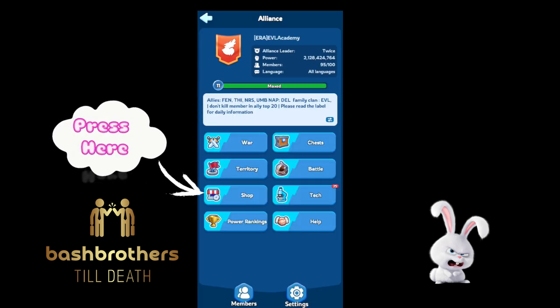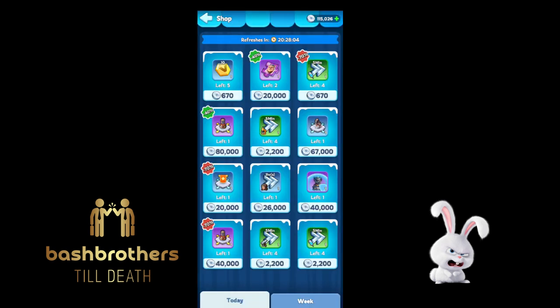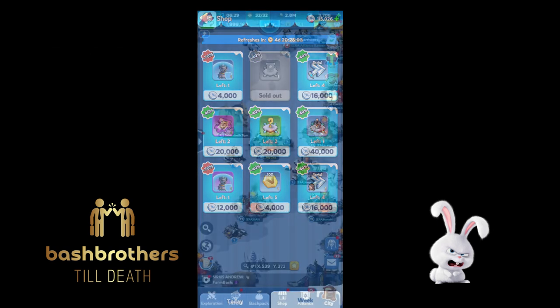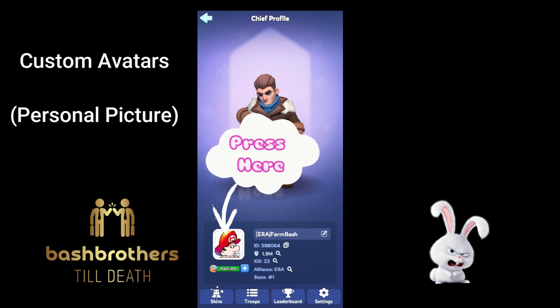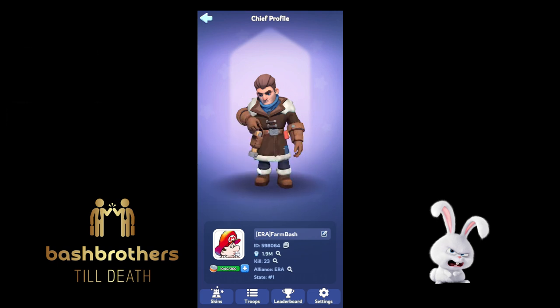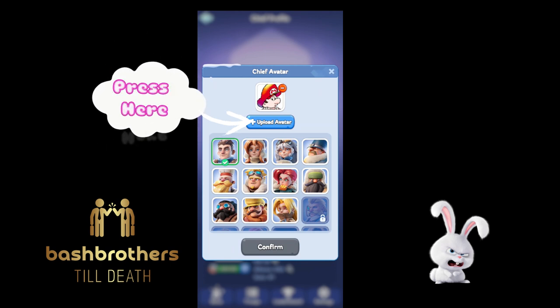Or you can go to the shop and find Chief Rename Cards. The Alliance Shop is where I found them — I haven't seen them anywhere else. Hit your alliance tab, hit the shop button. There are two tabs: Today and Week. They do pop up there, so keep an eye out.